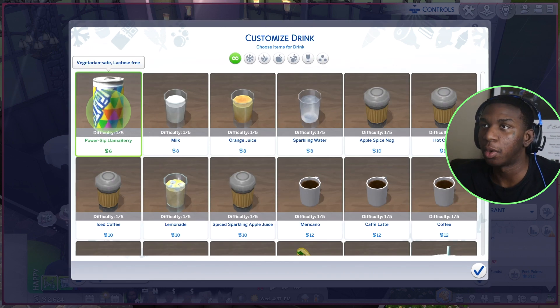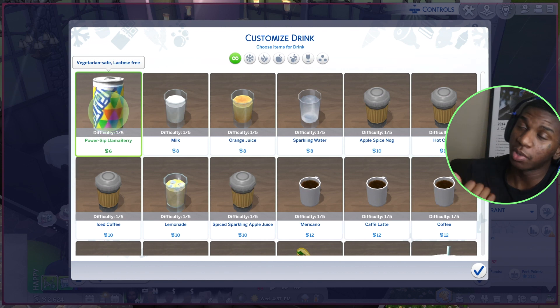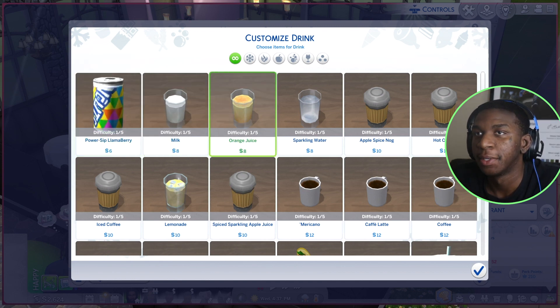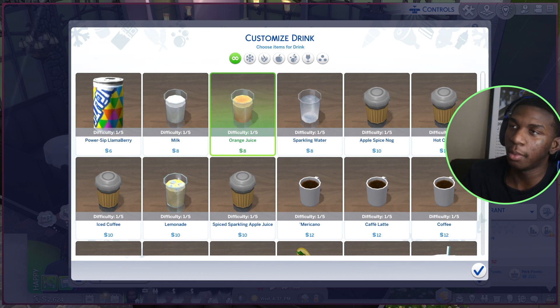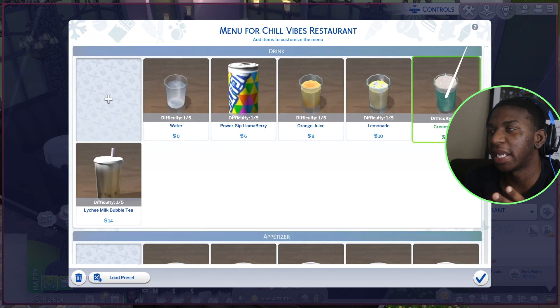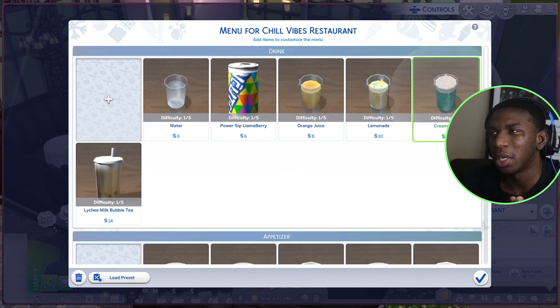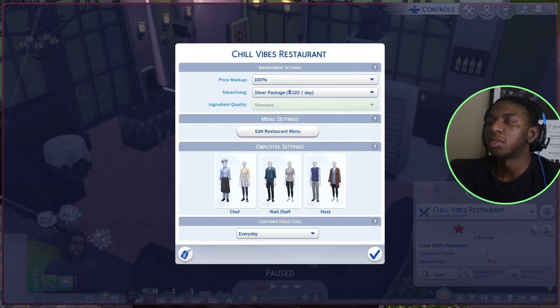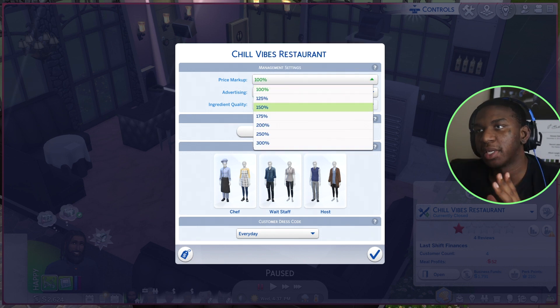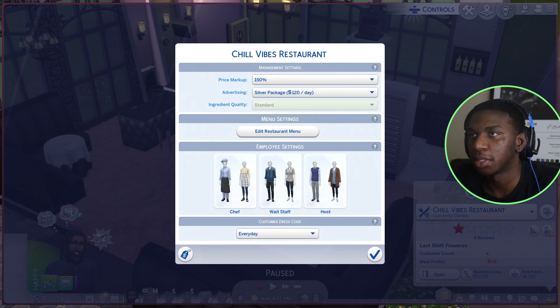I didn't know you could run the restaurant from home — I thought you had to be active on the lot, but you don't. So we can be at home or at work while it's running. I'm keeping the menu very small, maybe five items. I also saw someone recommend setting the price markup to 150 percent because I wasn't earning any money before.